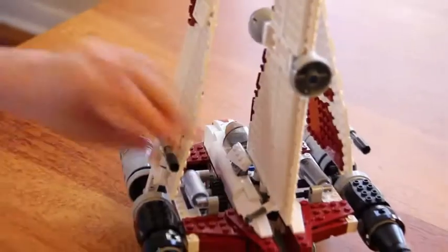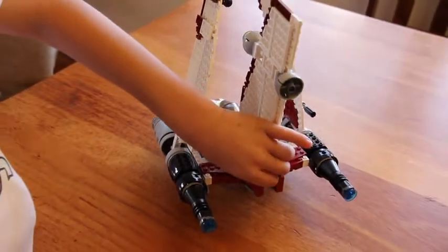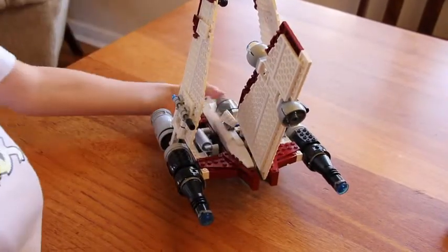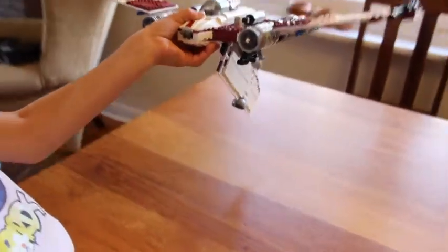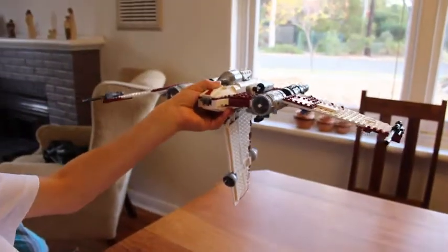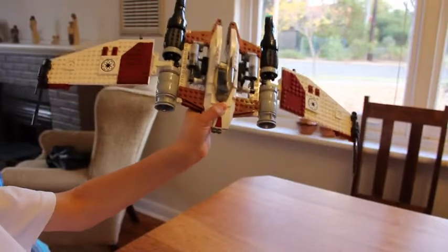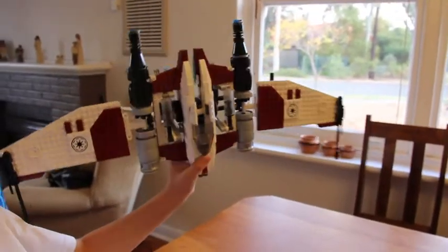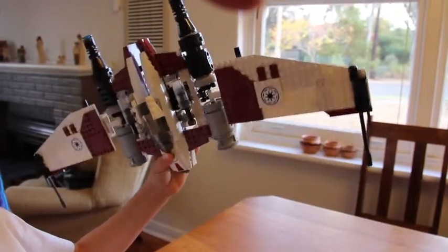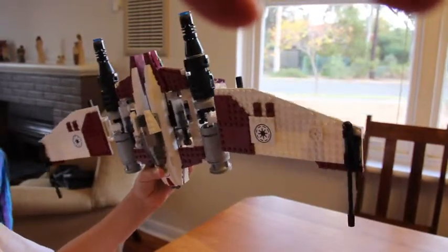If you get this thing and you do that, or just do this, and pick it up, it ends up like this. There are Republic signs on the wings — both are cogs. And if you look next to the cockpit...